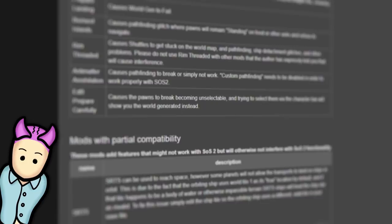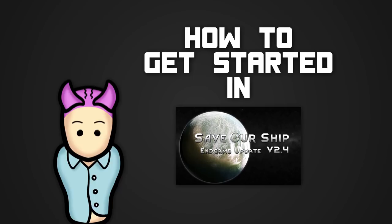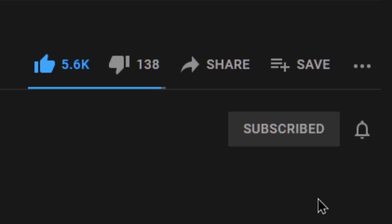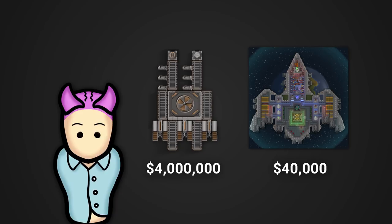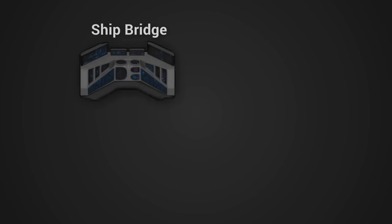First up, let's take a look at how you can get started in exploring the Save Our Ship 2 mod content. Save Our Ship 2's content is accessible at any time, as long as you have a spaceship or the resources necessary to build one. Unlike the base game, ships in this mod are much easier to build and cost less, too. All you need is a bridge, sensors, a shuttle bay, and chem fuel engines to launch your colonists into orbit.